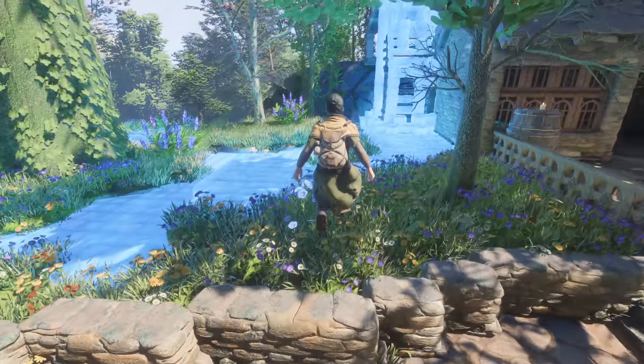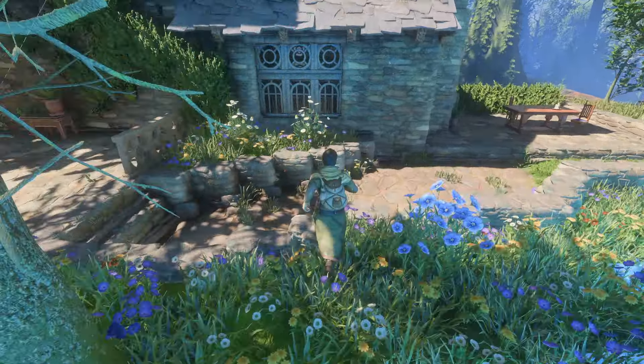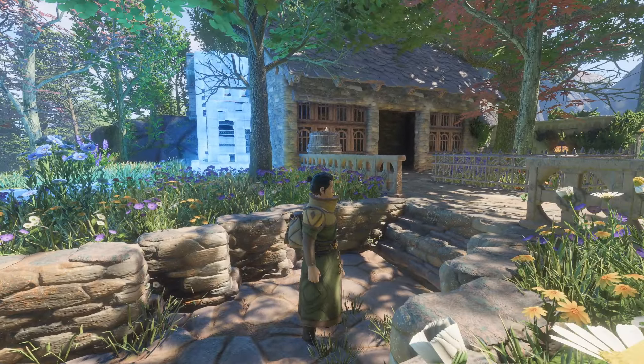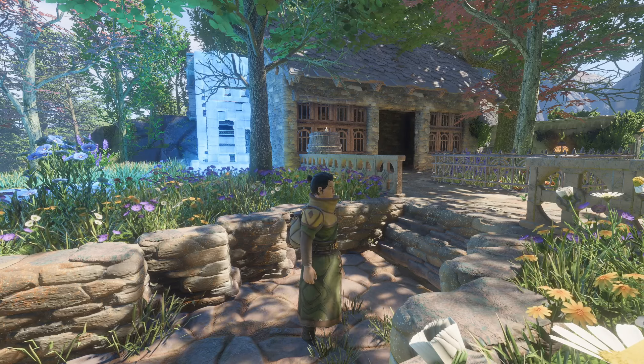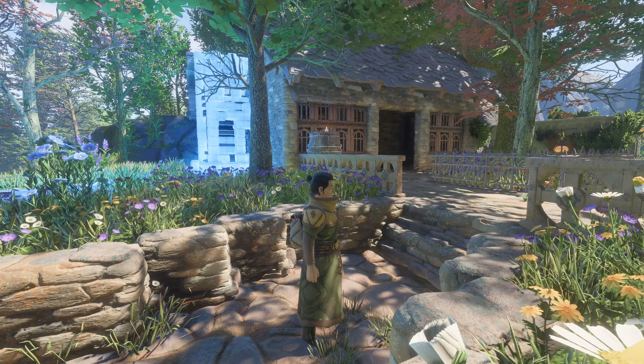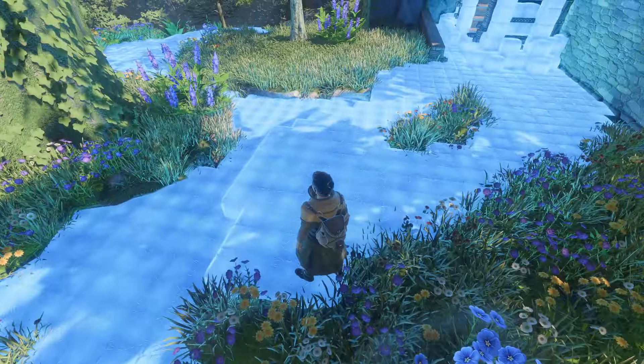We put the island in — like I said, a little breakup of all that blue. I really, really hope that they put a water feature in here, or I can find a mod that has water features, because I really like the idea. Wouldn't this be nice as a pond? Look at it — that would be beautiful.